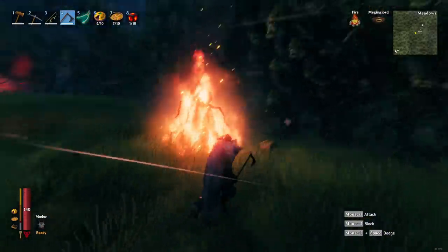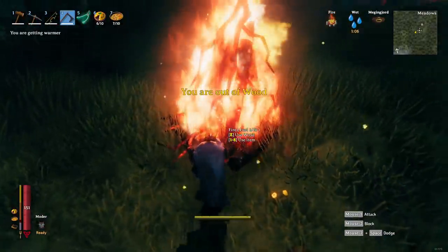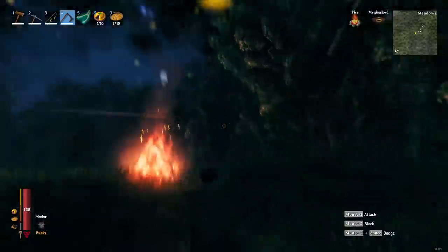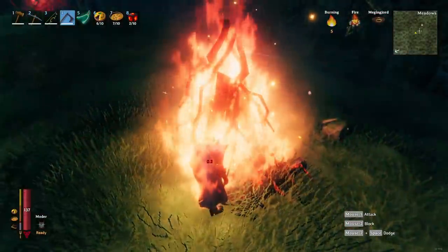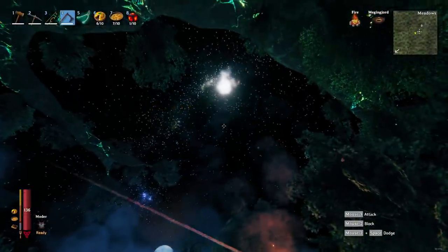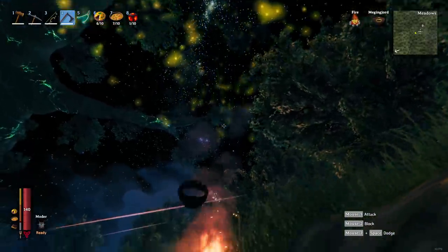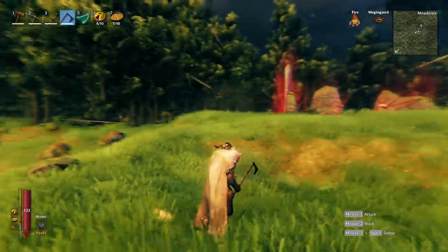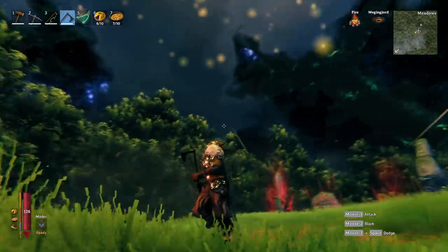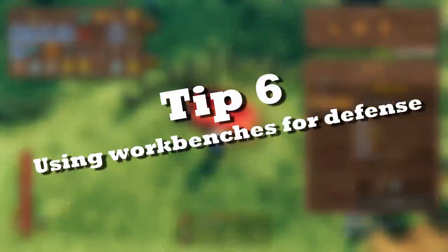Tip five: making your own firework show. When you make a fire and have some Surtling cores, you can make your own firework show. Put the Surtling cores on any hotkey, then just throw them into the fire. It's beautiful! You can keep throwing them in for a continuous show. Looking around during your firework show, you'll notice it actually brightens up everything around you — pretty cool if you want visibility of the surrounding area or want to simulate daytime during the night.